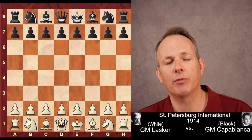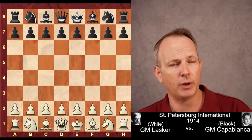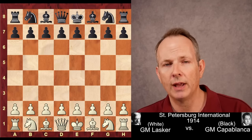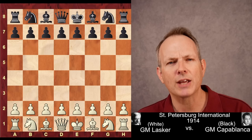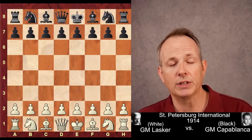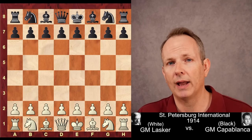This game was from the St. Petersburg International Tournament, a very famous tournament. His opponent was none other than Jose Raul Capablanca. Lasker would have been in his mid-40s, Capablanca in his mid-20s. Lasker had the white pieces, Capablanca had black.